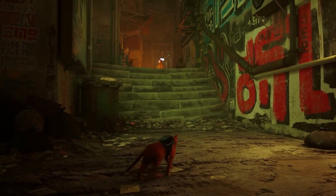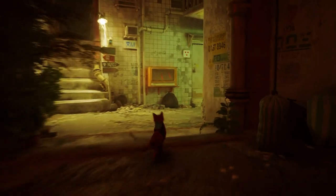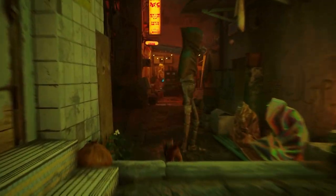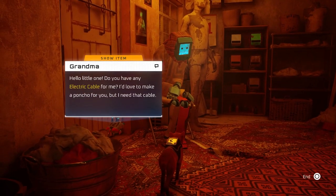Now we need to head to Grandma's. Grandma's is straight down this way. Make a left, make a right, and then she's all the way right here. Give her the electric cable.